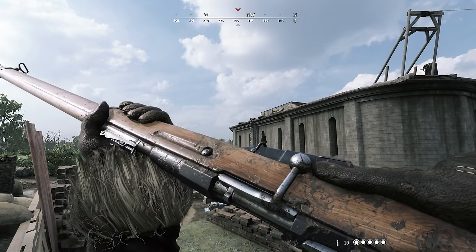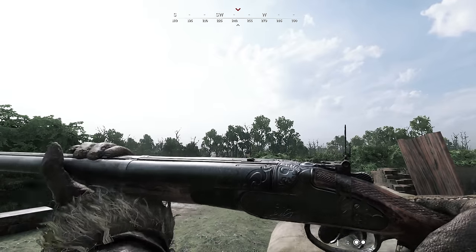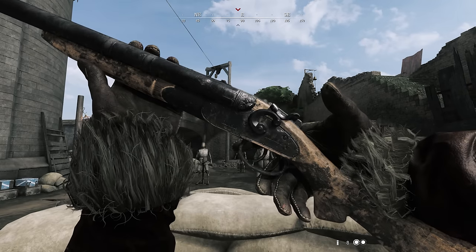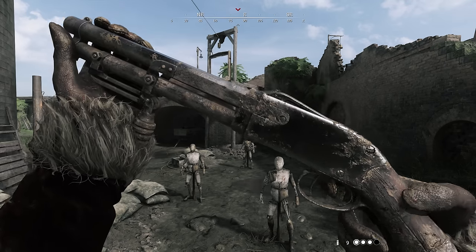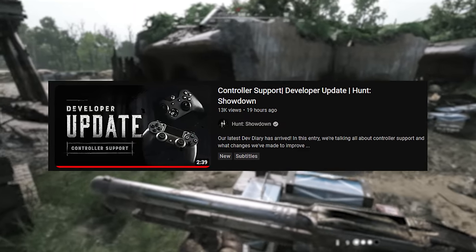You got more weapon inspect animations and now you can inspect all rifles and all shotguns in the game. This includes their variants but also some legendary versions that have unique inspects. Feel free to try them out on the shooting range once you can. A big part of this update is also controller improvements for both PC and console, but I will skip that for now — if you're interested you can watch the official Hunt video that covers it all with great examples.